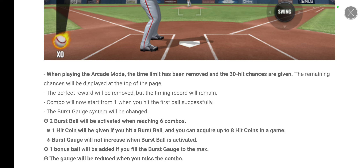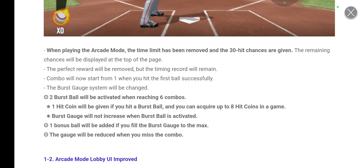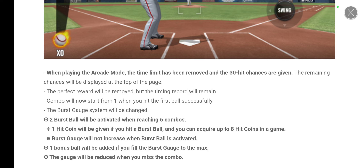The burst gauge will not increase when the burst ball is activated — so once it's activated it won't increase until you get the next six combos. One bonus ball will be added if you fill the burst gauge to the max, and the gauge will be reduced when you miss the combo. That's pretty much the same as before.